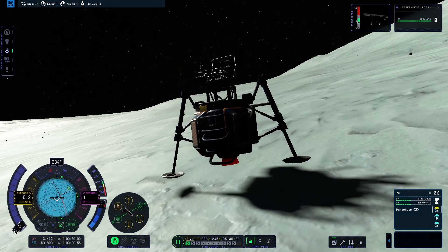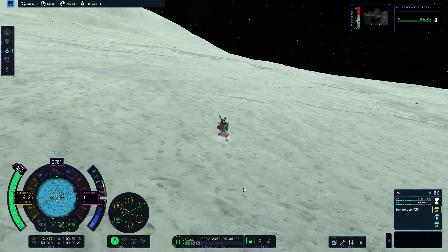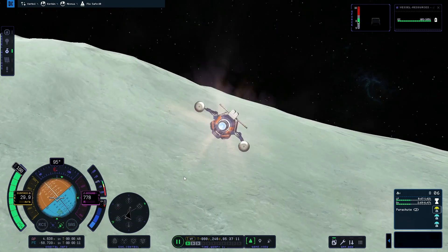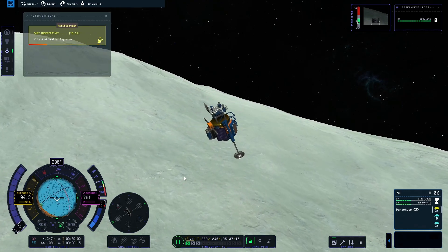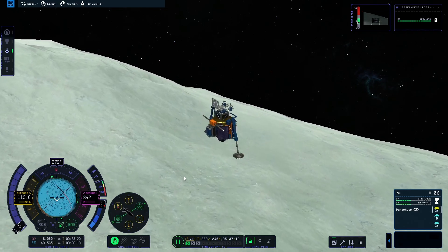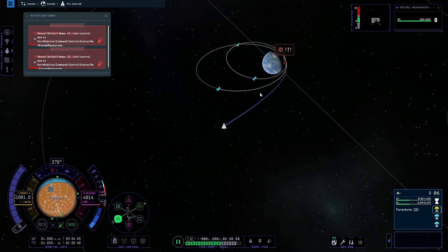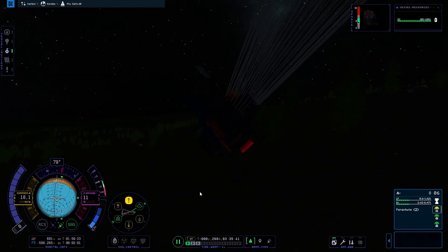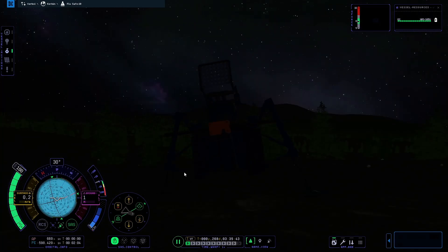Just to prove that had there been any Kerbal on Minmus I would have been able to get him home, I wanted to fly the probe back to Kerbin. Of course it flew like crap — surprise. Eventually I got it away from Minmus and on a crash course with Kerbin. Thank god for no heat mechanics yet. After a quick little landing I could finally call the first weekly challenge done.